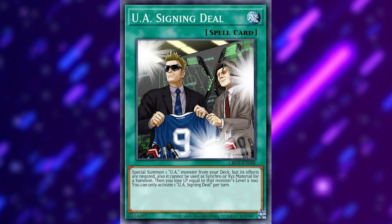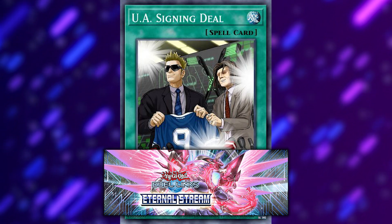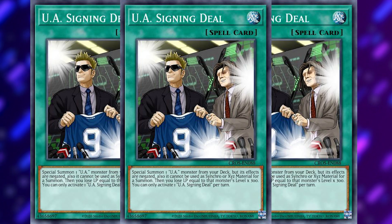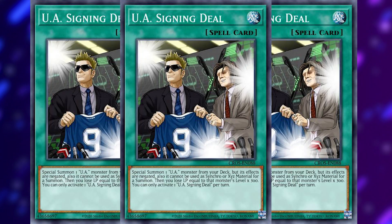The biggest thing will actually be Ultra Athlete Signing Deal, a super-rare spell card from Eternal Stream that can summon an Ultra Athlete directly from the deck. It's an amazing card for the archetype typically run at three copies; however, a decent build can still be made without it, or with one or two copies of it.